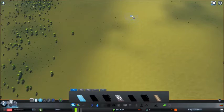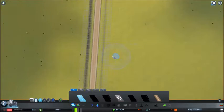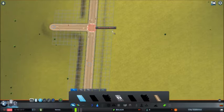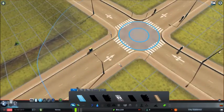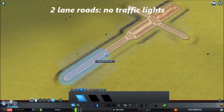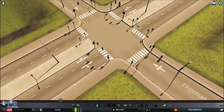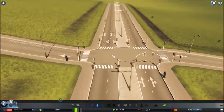We'll first take the two-lane roads and see what happens when we make a crossing of two two-lane roads. There you go — a crossing. This is a very important feature of two-lane roads: they do not create traffic lights. And traffic lights, my friends, are the devil — you should avoid them as much as possible. Here you can see the upgrade to four-lane roads, and four-lane roads crossing two-lane roads do create traffic lights.